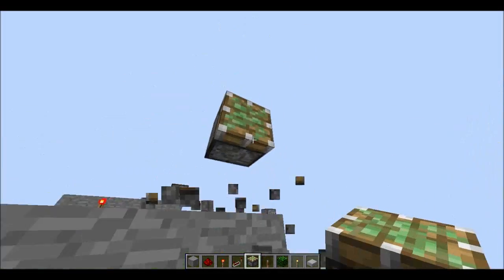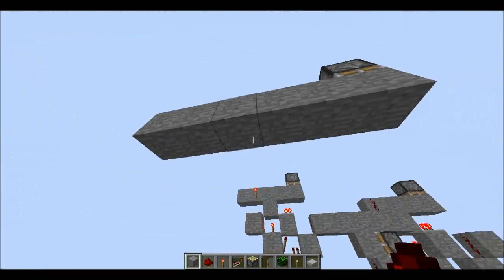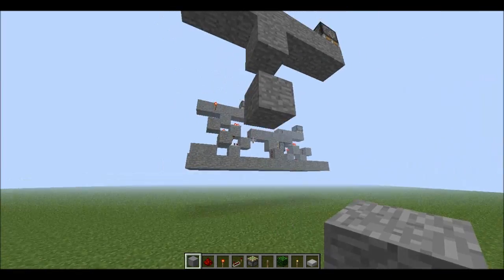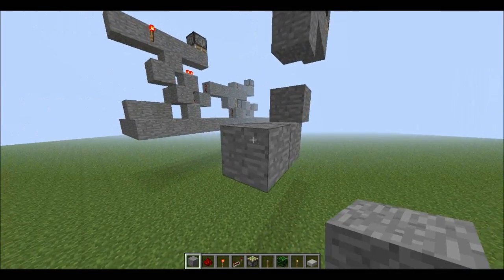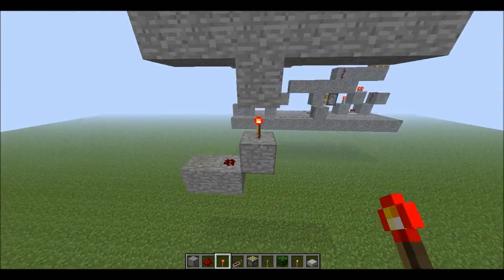We'll then take the sticky piston, oriented downwards, and fill the entire top of the piston. Now right here we need a spacer, the torch will go there, and then we have redstone there and the torch there.